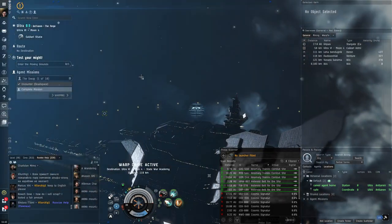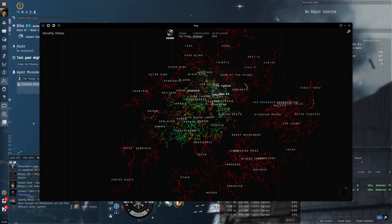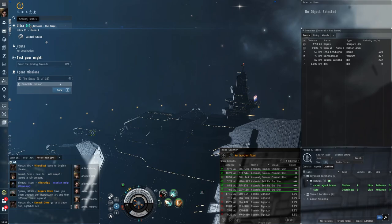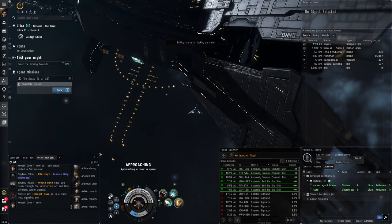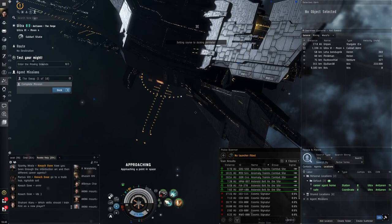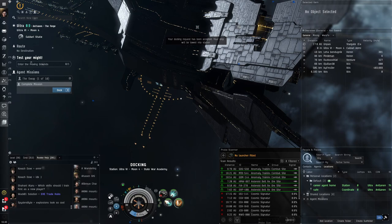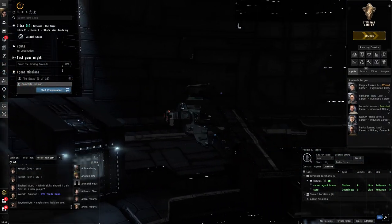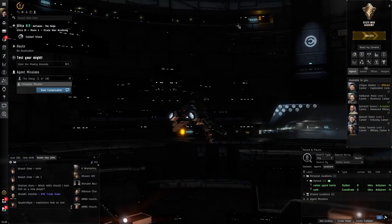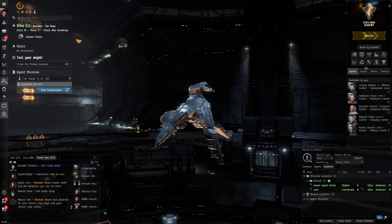Then you see these orange systems — these are low sec, security status 0.4 to 0.1. You can kill anyone there; Concord won't get you. The only thing is that if you kill too many people you'll become a criminal, which means anyone can kill you without consequences, even in high sec. So there's a bit of a consequence — you'll get a bad reputation and become wanted. Low sec is quite dangerous compared to high sec.